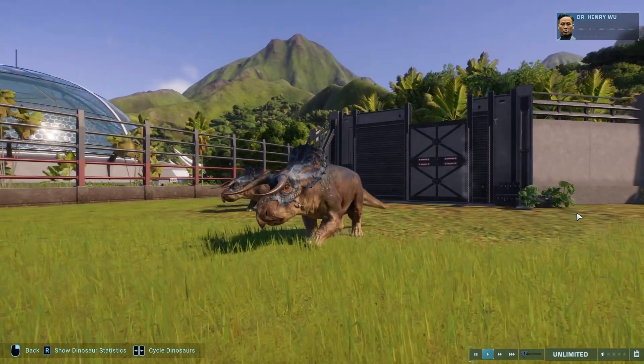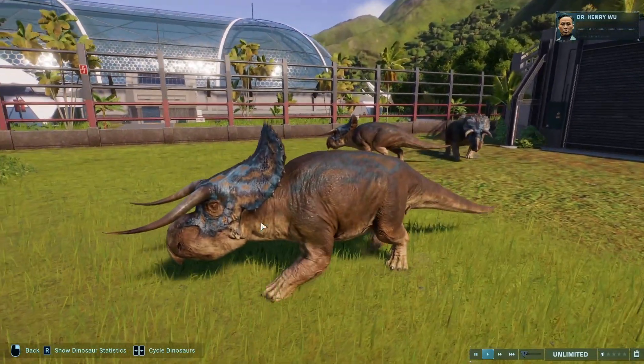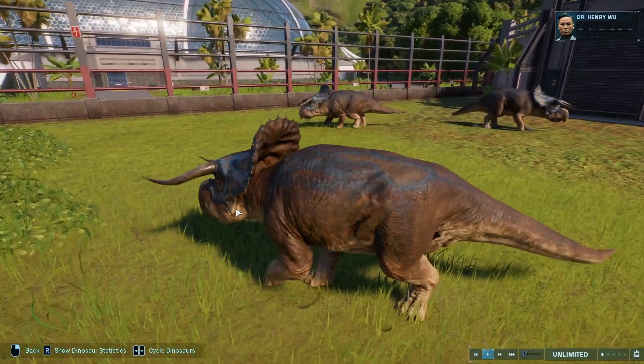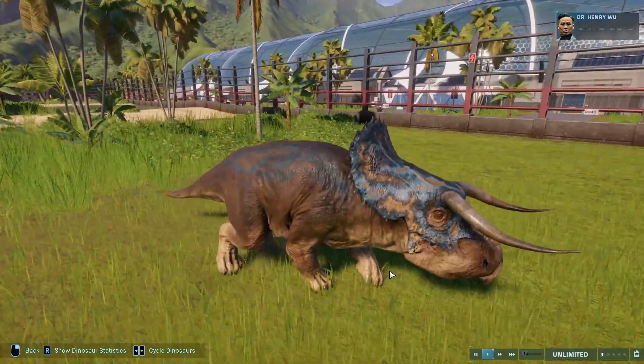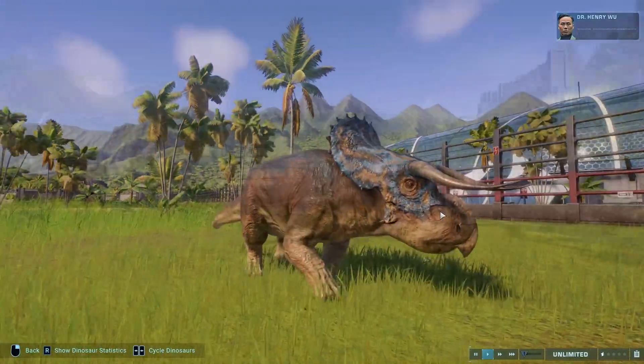Nasutoceratops — what do you have? You have Limpopo River with Pelophylax. Just look at that really nice kind of light blue that's not vibrant in any way — it just feels like it fits the Nasutoceratops really well, just with that brown skin too. It works so well.